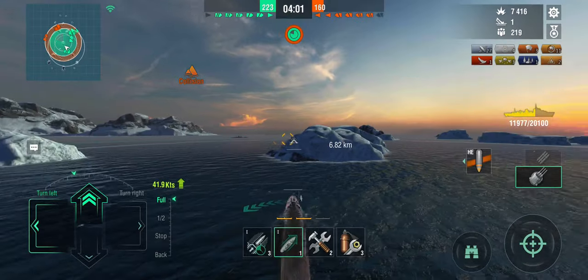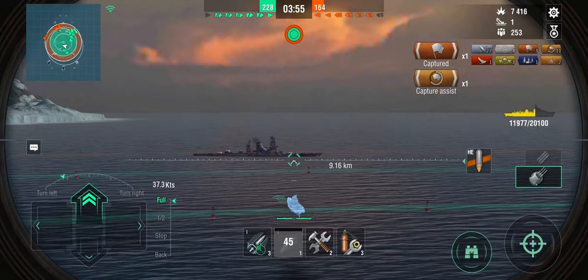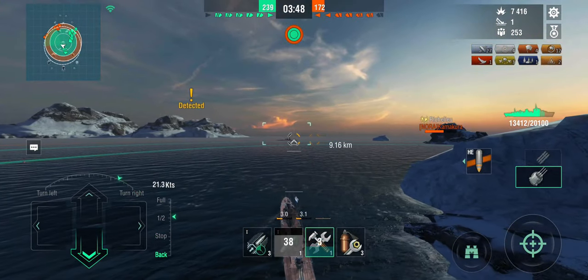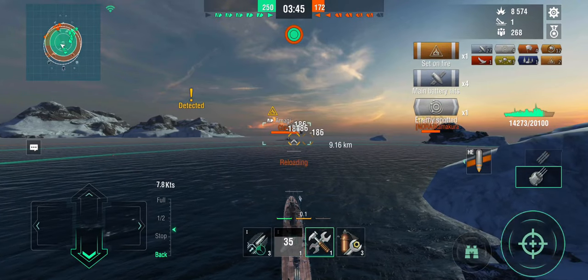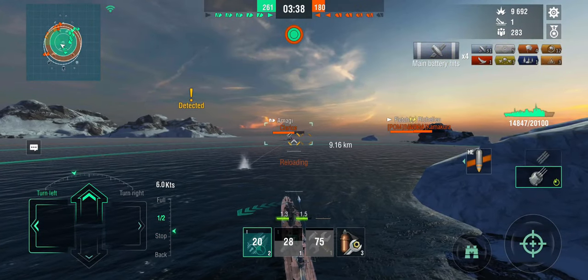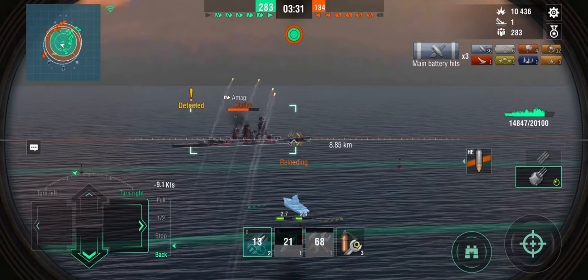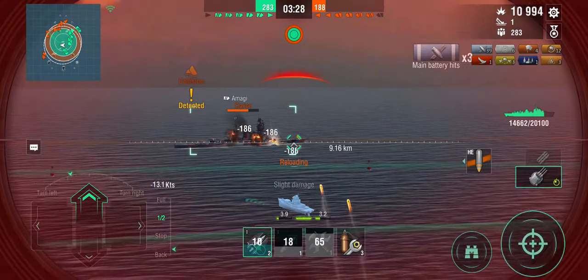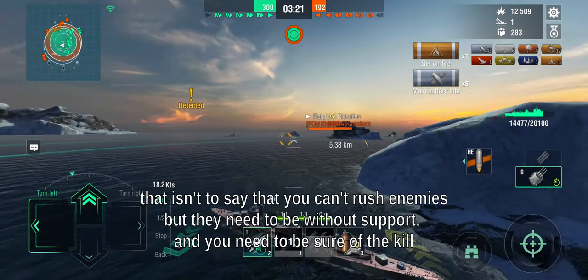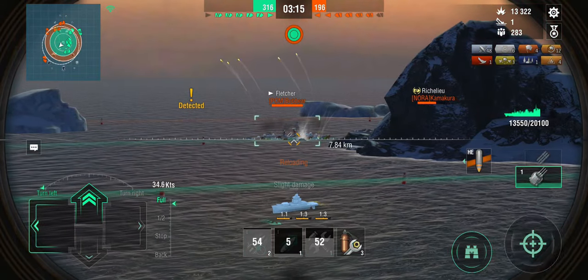I have to be careful not to get shot in the sides — there are still two enemy destroyers out there, the Fletcher and Udaloi, plus an Amagi and a Richelieu. I can't stealth torpedo the Amagi and I don't want to get into torpedo range with cruisers around, so I'm using the island to shield against fire from the right while using my guns to set fires on the Amagi — that's your primary means of dealing damage. I've got one permafire going on the Amagi, and as he moves out of gun range I can get a couple of shots on the Fletcher.